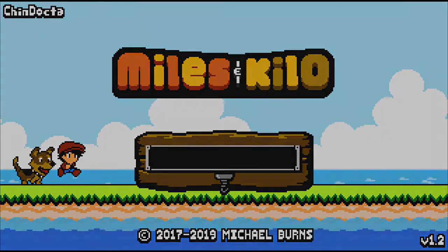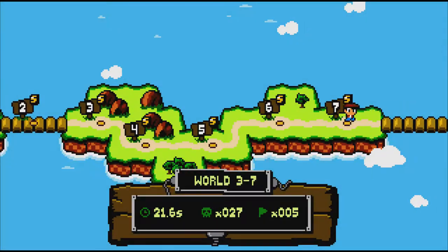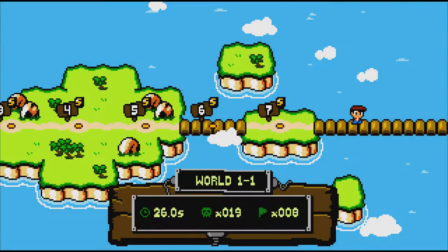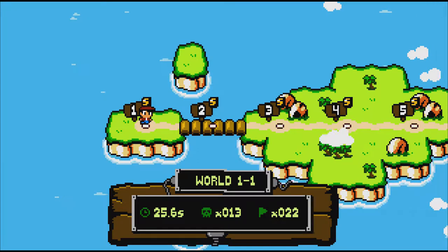Miles and Kilo is the game. It is published by Four Horses and developed by Mike Burns. It was released on the 22nd of March 2019, so it's relatively new. It has a price point of $7.99 US or $11.95 Australian.